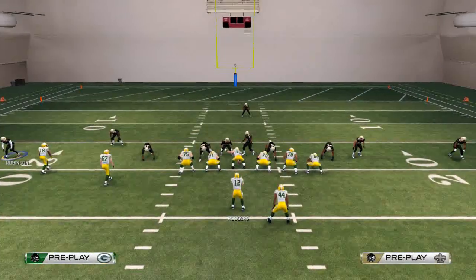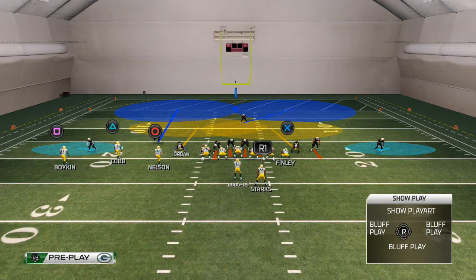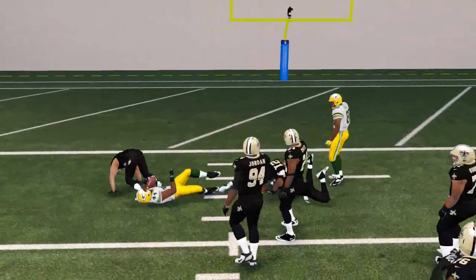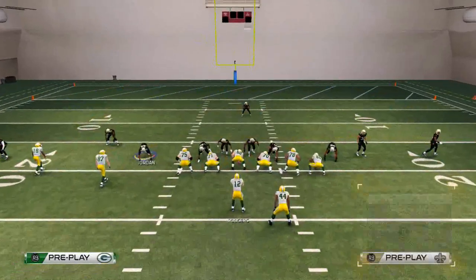This is not going to do as good of a job at stopping the run because these outside linemen are in the hook zones. If they were blitzing, this would make it even more deadly, but as you see, they're in the hook zones. We'll do decent, but there's the potential that if we don't get that block shed, we really don't have that plus one advantage.